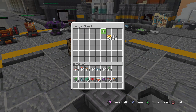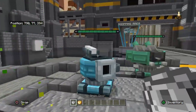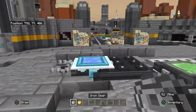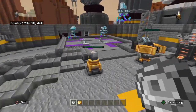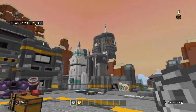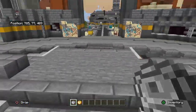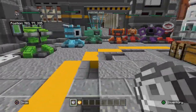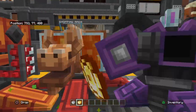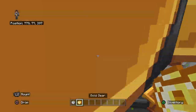You can actually upgrade these by using the iron gear for level 2. You can upgrade the mounted turret to level 2 as well, but the traps won't work with upgrades. If you want to get to level 3, you use the gold gear. So level 2 uses iron, level 3 uses gold.